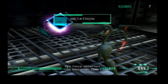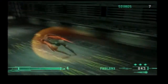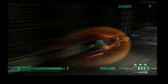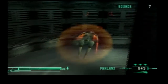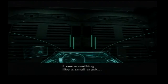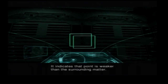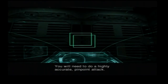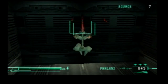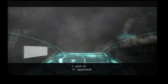We have obtained the Metatron Ore. I see something like a small crack. This view shows the traits of an object — it indicates that point is weaker than the surrounding matter. You will need to do a highly accurate pinpoint attack. I did it! It opened!